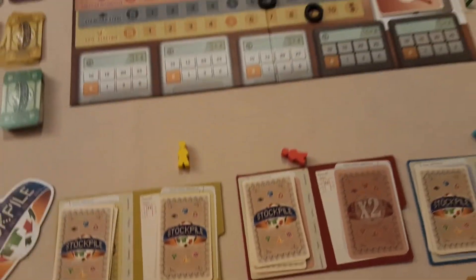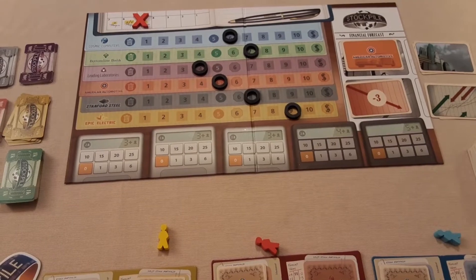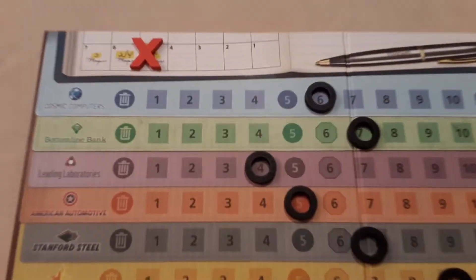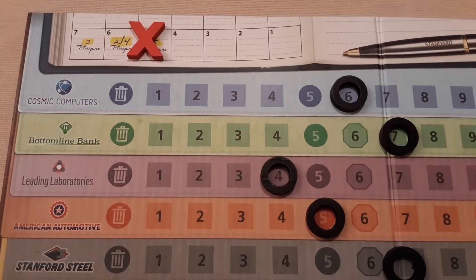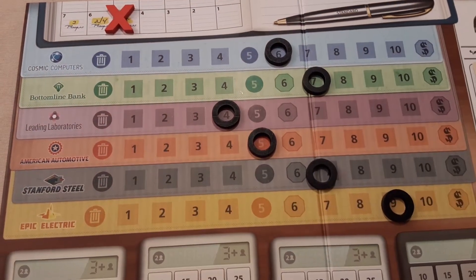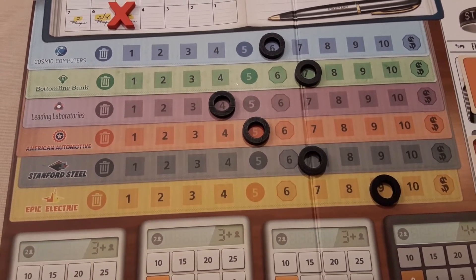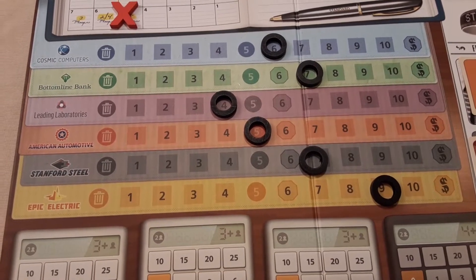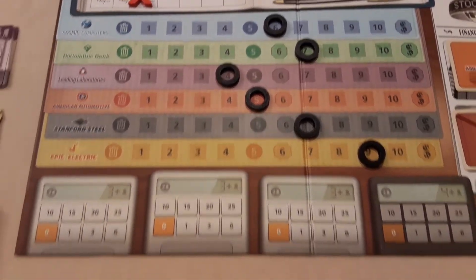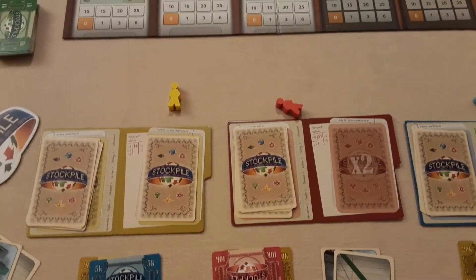Here is the board. You've got six companies in the middle, blue at the top all the way down to yellow. In a free-play game you're going to have seven rounds to play out at the top. Once all the rounds are over, you add up the value of your stocks depending on where they are on this tracker. There are bonuses as well — 10k if you have the majority of a certain stock, or 5k if it's tied. You add up any money and profits acquired throughout the game, and most money wins.